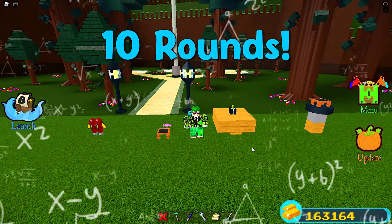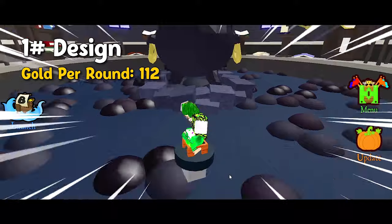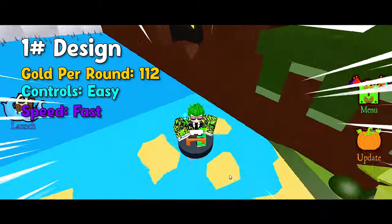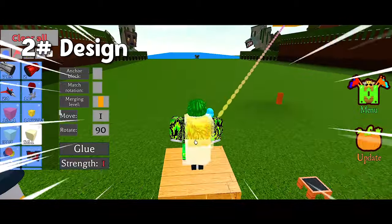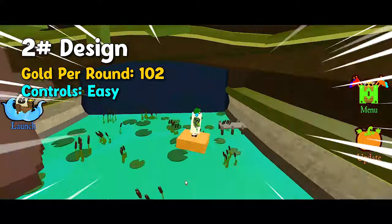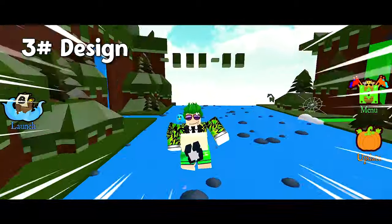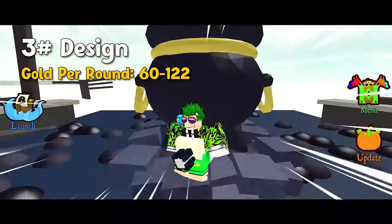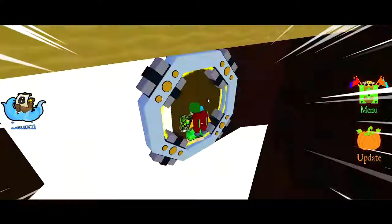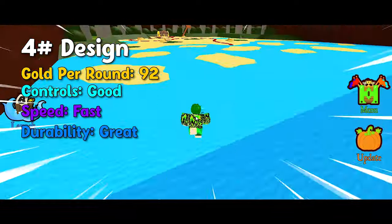I played 10 rounds with all these grinders to test speed, controls, durability, and gold per round. The first design got 112 gold per round — controls are easy but it might spin, speed is fast and controllable, and durability is very strong. The second design got 102 gold per round — controls are easy, might spin, very slow going down, speed is fast and controllable, but durability is the weakest. The third design got 60 to 122 gold per round — some stages might break it, it's very weak, slow, but easy to control.